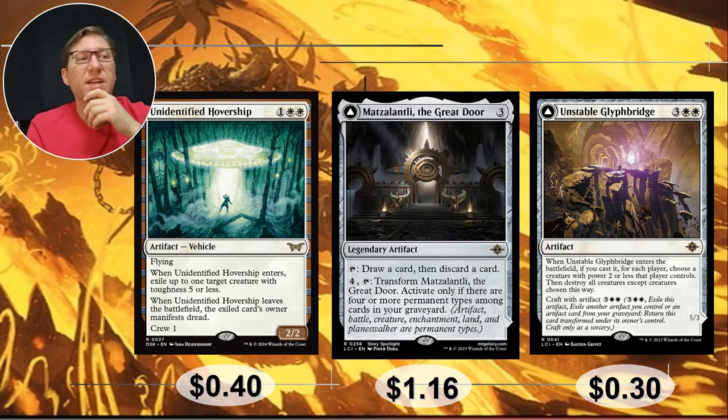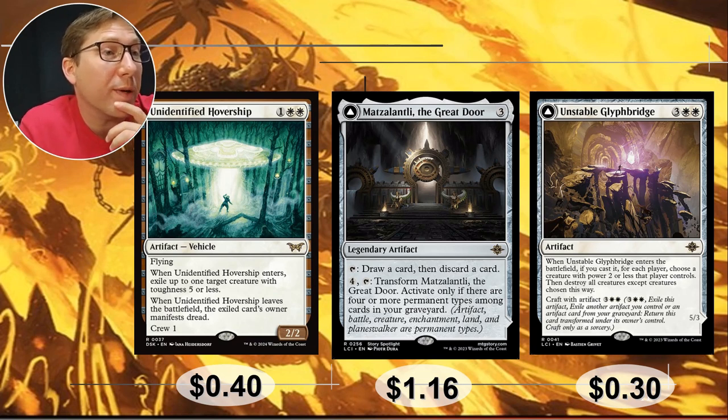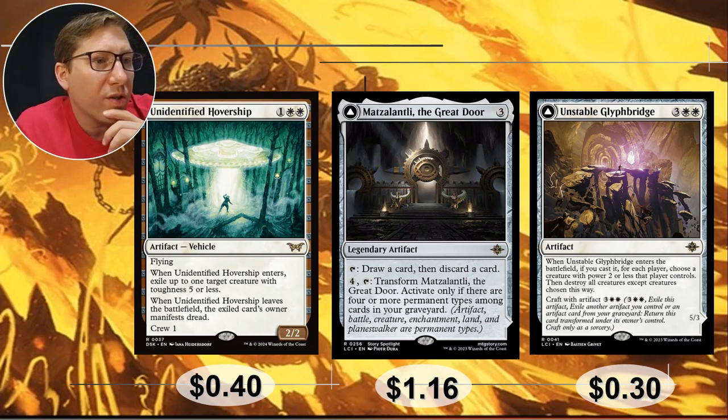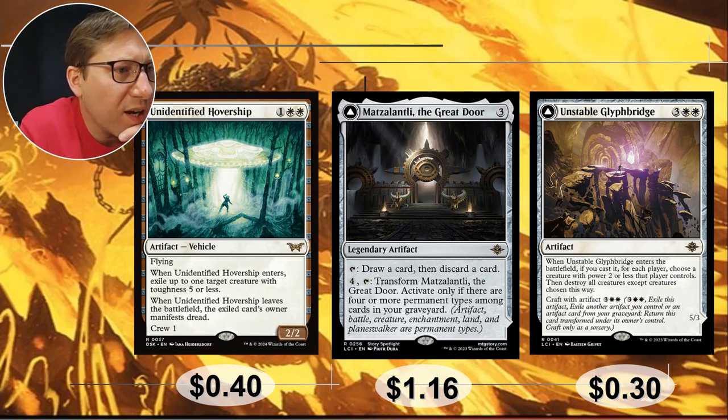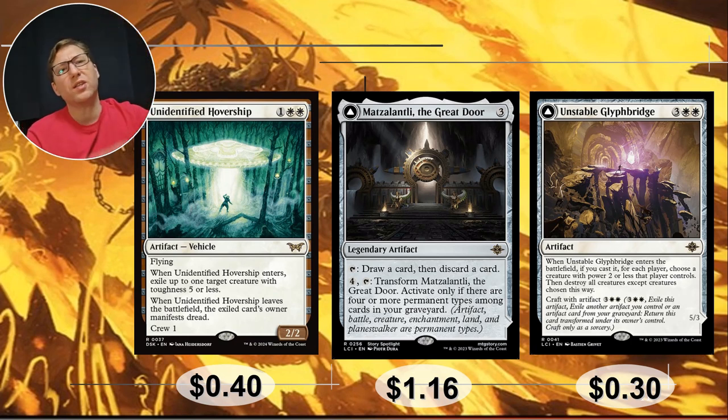You're going to need stuff in your graveyard to exile, so you want some effects that give bonuses for having things in the graveyard. Unidentified Mothership — 1 white white, a 2/2 flyer. When it enters the battlefield, exile up to one target creature with toughness 5 or less. So you can just exile a creature on top of having a 2/2 flyer for 3 mana. When it leaves the battlefield, the exiled card's owner manifests dread — basically gets a face-down card. If you're taking out a high-priority threat it's going to be worth it. 40 cents.